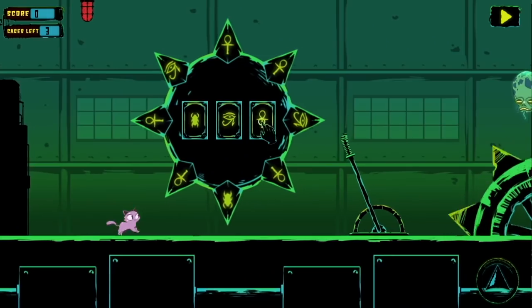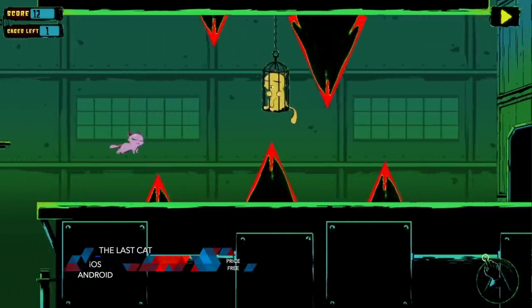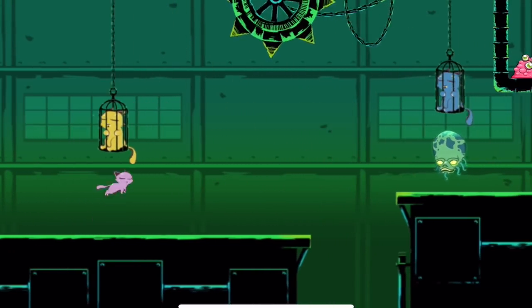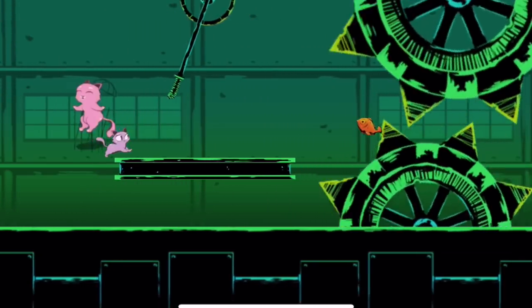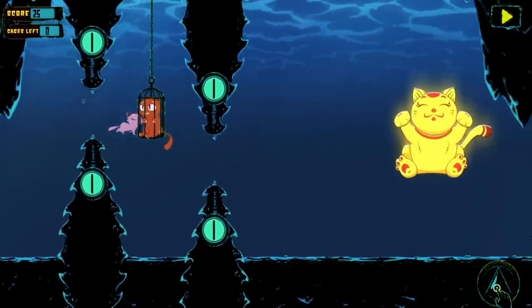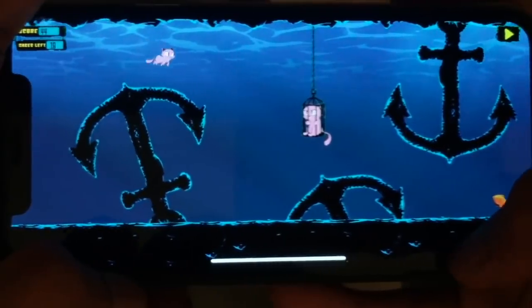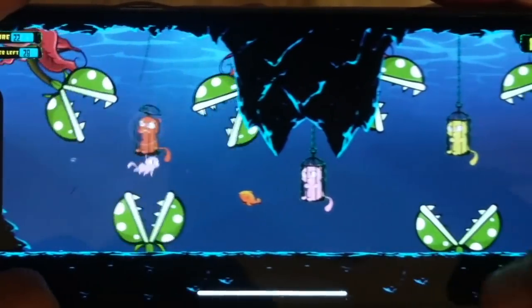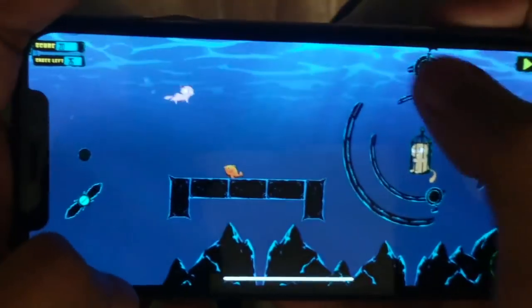Number two is The Last Cat, a runner platformer where you are a cat working to rescue your friends who have been captured and placed into hanging cages. It's actually a pretty clever platforming game on top of being a runner, because there is a lot of environmental manipulation — hitting switches, dealing with falling boulders, changing angles of lasers — things that aren't just jump. I really like that. I think it really works well and takes the endless runner genre to another level. Available on iOS and Android.